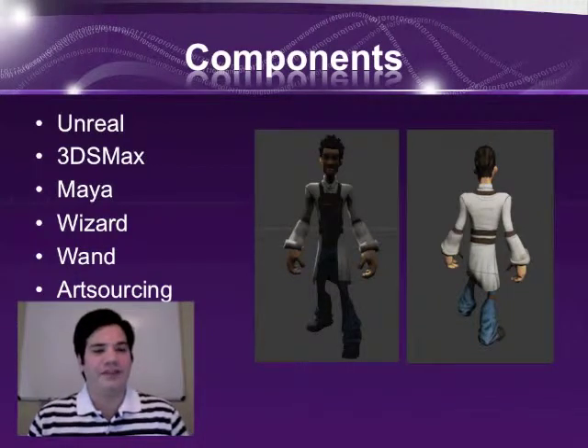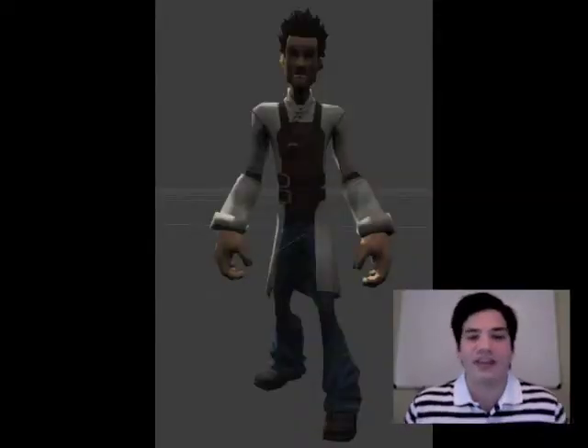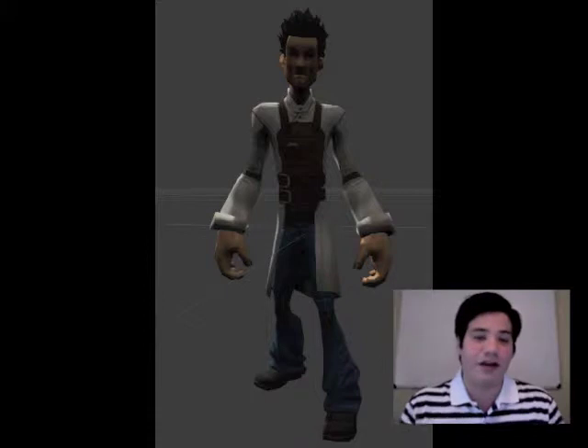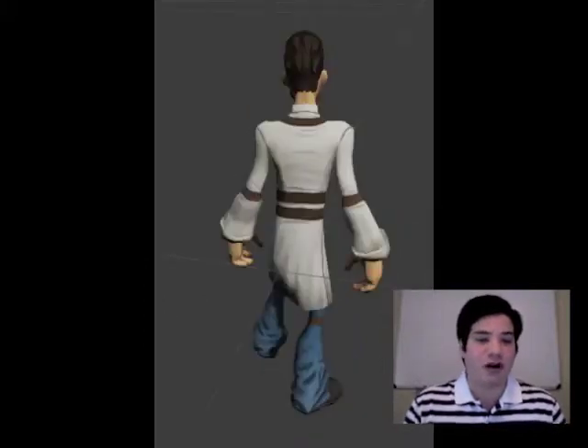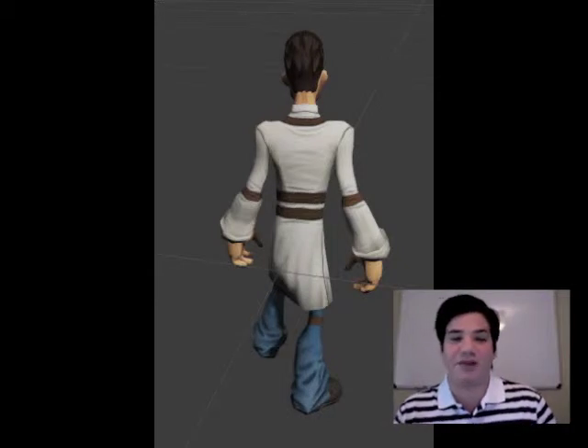This is Lumen, the character model we intend to include in our final project. Currently he does not have an animation that we like that looks like he is casting a spell. We plan to include this feature by art sourcing custom assets from game artists to save the team time during development.